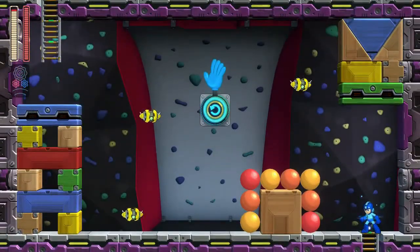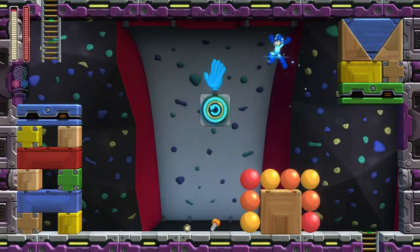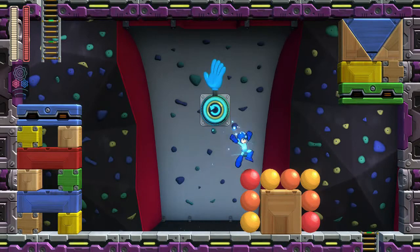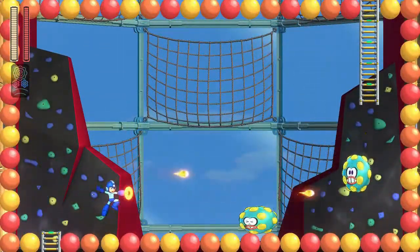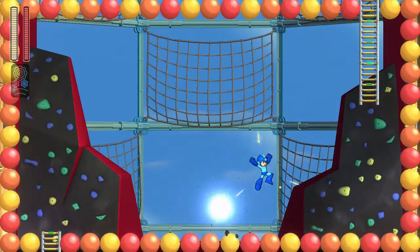Oh boy, what is this now? Look at his hand. Okay, let's try to get this first. So it looks like it's gonna throw me or something. I think I gotta hit it first, then go up here, and then it's gonna hit me over to there maybe? Yeah, cool. So kind of teaches us how to use this. Can we defeat them? Yeah, okay. Good stuff.